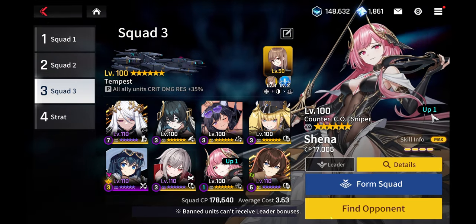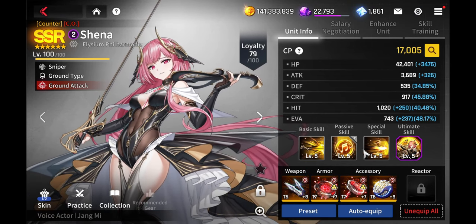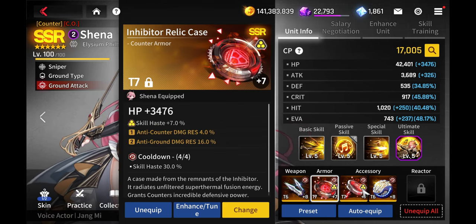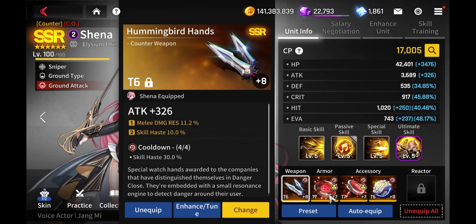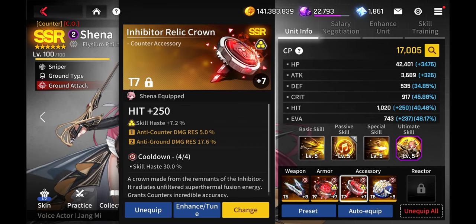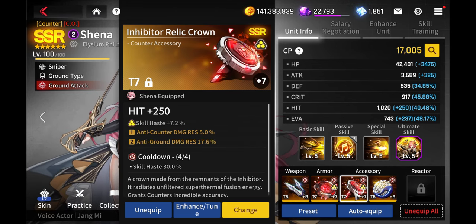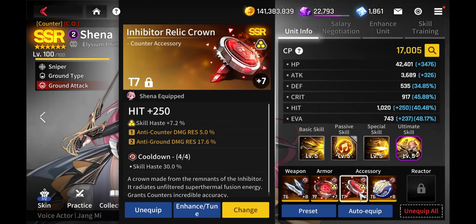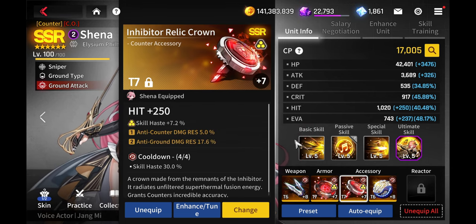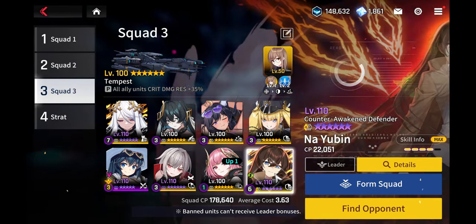Of course we have Shayna — she's normally a 2-cost but this week we have a nice little discount so we can keep summoning her, which is pretty good. I've given her a more defensive role — I want her to survive a lot longer while still getting her special skill out and her ultimate skill activated. I still need to work on replacing this piece since I haven't been lucky enough to get the evasion version yet, but so far it's pretty effective and does the job.